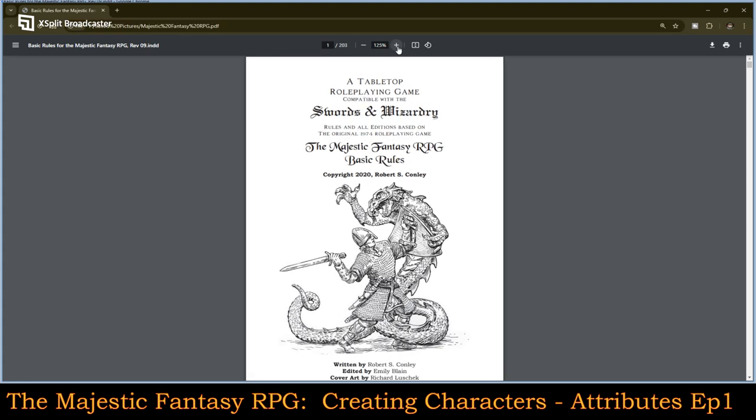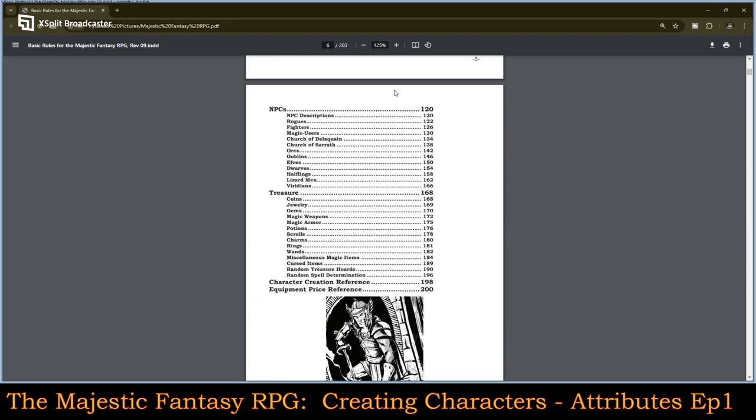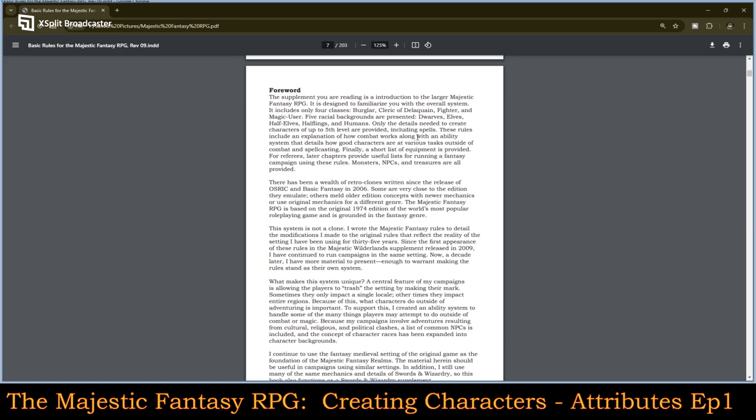I will zoom in on this. As you can see, I do have the book — I will show the hardcover that I picked up as well — roughly 203 pages. And we're going to go right into attributes. The foreword here is very interesting and it kind of shows you where the system comes from. I'm going to jump right to the third paragraph: 'I wrote the Majestic Fantasy rules to detail the modifications I made to the original rules that reflect the reality of the setting I have been using for 35 years. Since the first appearance, I have continued to run campaigns in the same setting. Now a decade later, I have more material to present, enough to warrant making the rules stand as their own system.'